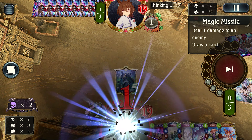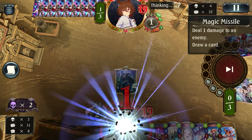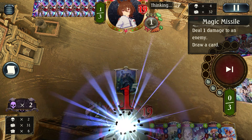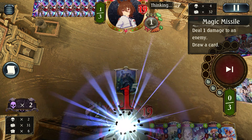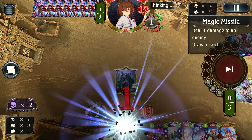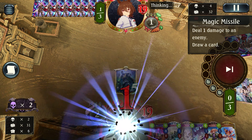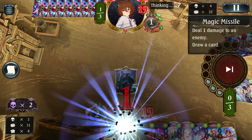My original plan was to save the Thunder God, but since we already got the Goblin, I'm just going to use it. Easy three-Coroner OTK.